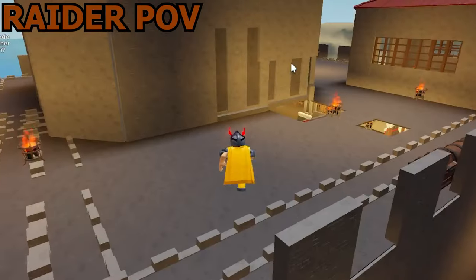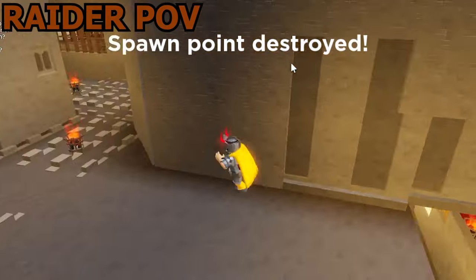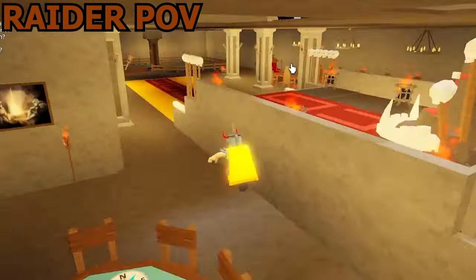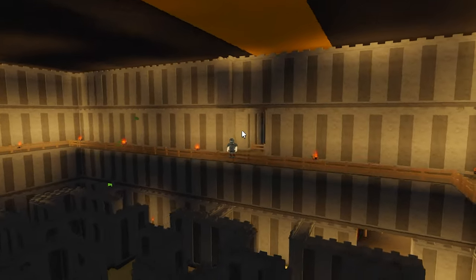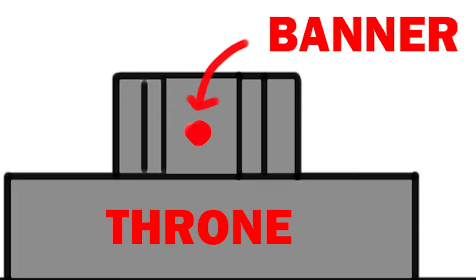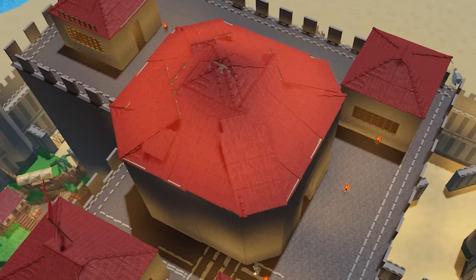The raiders had made a decent chunk of progress into the castle, but the defenders weren't gonna give up that easily. It's probably time to show you guys the layout of the castle. There are basically 3 levels to the castle. Level 1 is a deadly maze you have to go through. Level 2 is the throne room. And level 3 is where the banner is, surrounded by walls. If the raiders wanna win, they need to destroy all of them.